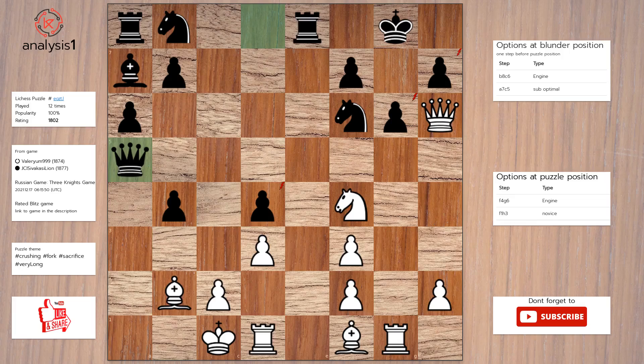One more. Here are threats in the puzzle position: queen takes pawn check, queen takes pawn check, knight takes pawn, bishop takes pawn, rook takes pawn check. Checks in the puzzle position are: queen to g7 check, queen to f8 check, queen takes pawn check, queen takes pawn check, rook takes pawn check.